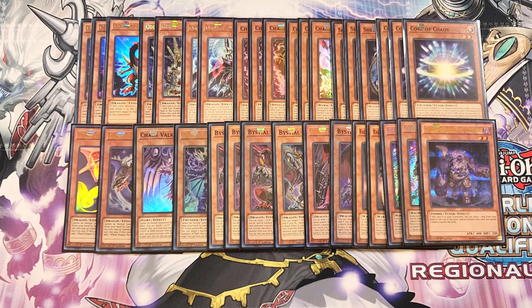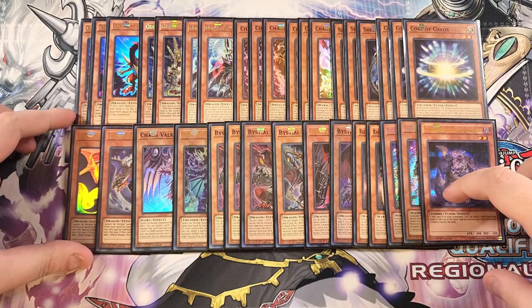If you haven't noticed, there are a lot of monsters in the deck — this is actually a 50-card build for Chaos Odd Eyes Synchro, which is just really cool. That's it for the monsters; let's get into the spells.